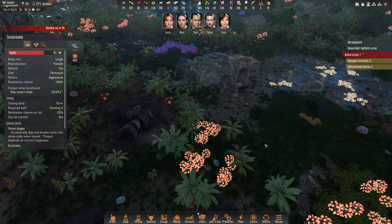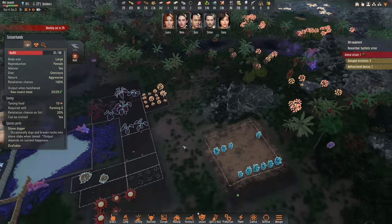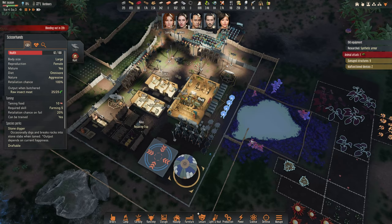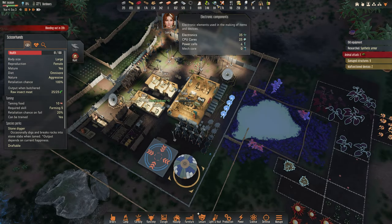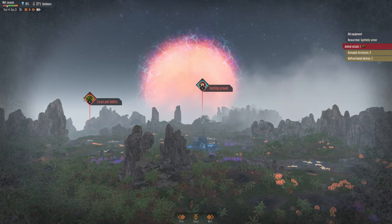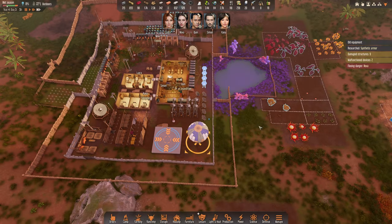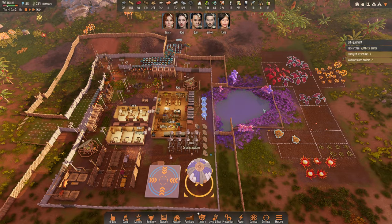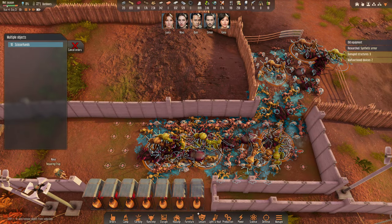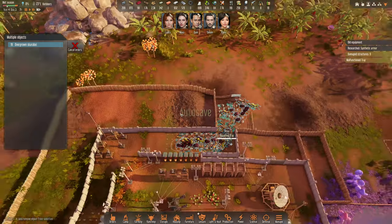Queen can sleep, that's fine. Where is the last one? We'll butcher the scissorhands and the overgrown scarab.